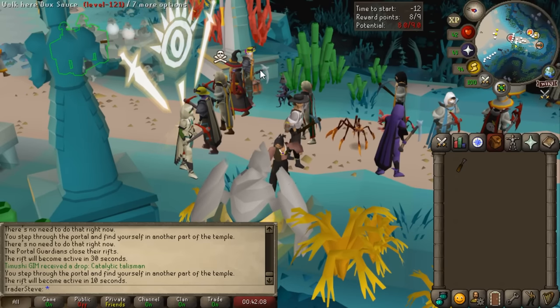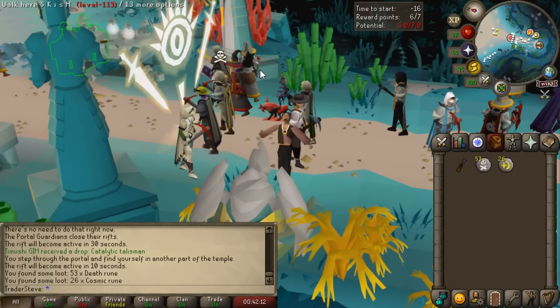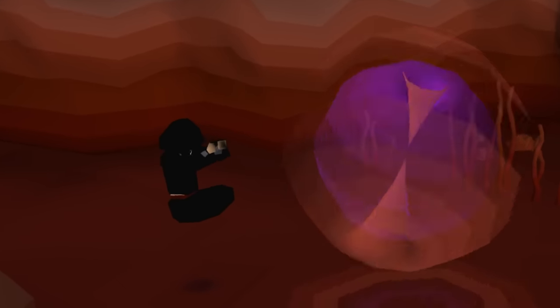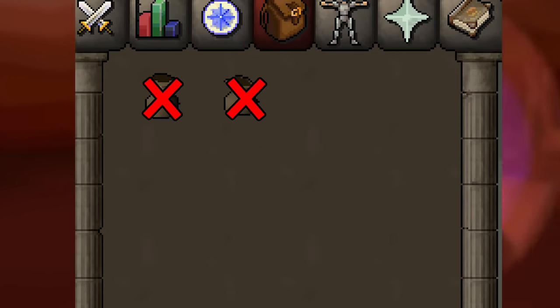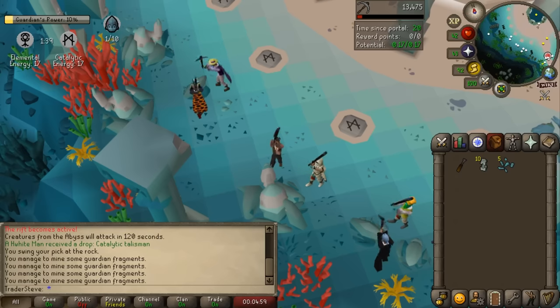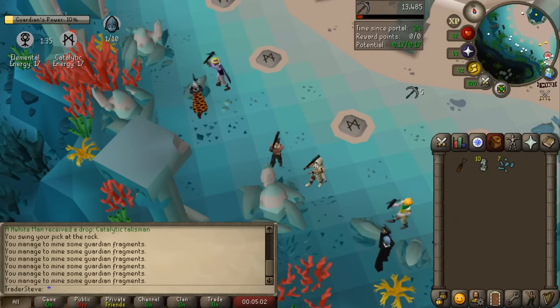I'd hazard a guess that Guardians of the Rift with no rune pouches is about 30% slower than a normal account. I've opted not to use them because the large pouch in particular degrades really quickly - like in 15 minutes - and having to leave the minigame to repair it is just too much of a pain. So we're taking a hit in experience and money. Normally acquiring the entire runecrafting outfit takes around 20 to 25 hours, but for me it's probably going to take closer to 35 hours.